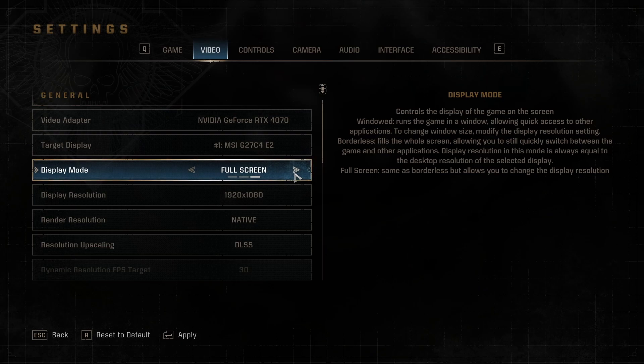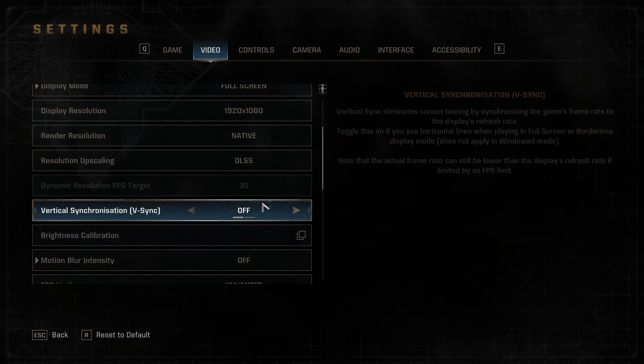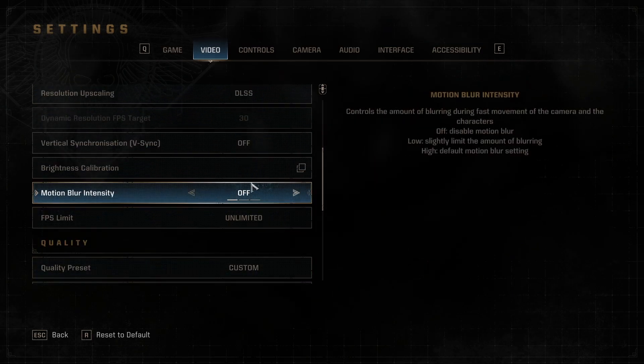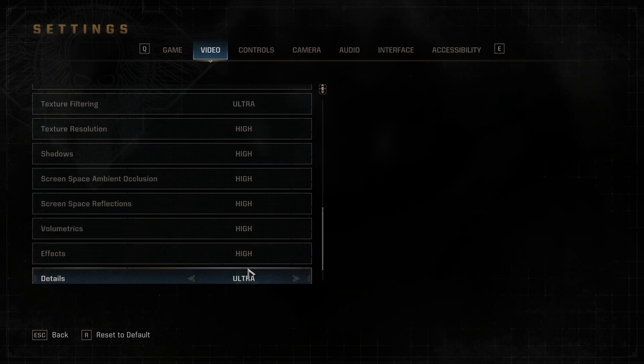Next, the video options. First thing, we're going to change display mode to full screen. I'm not really going to go through the video options too much because I just let my system recommend a baseline of settings and stick with that. But one thing I do change every time is motion blur — I'm not a big fan of it. I've turned it off in many games in the past and I'm going to turn it off on this as well.